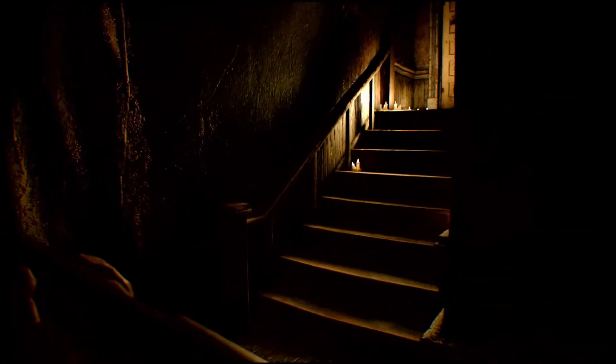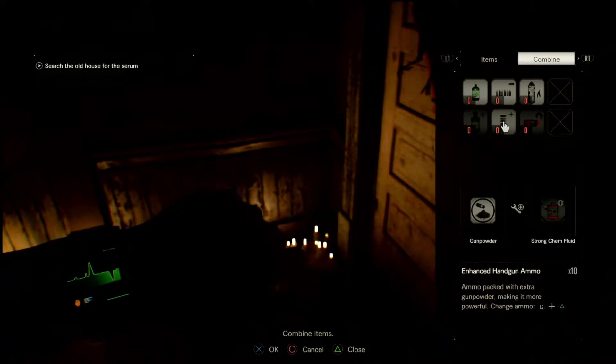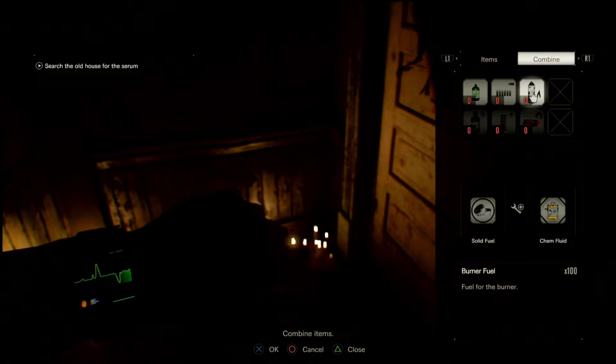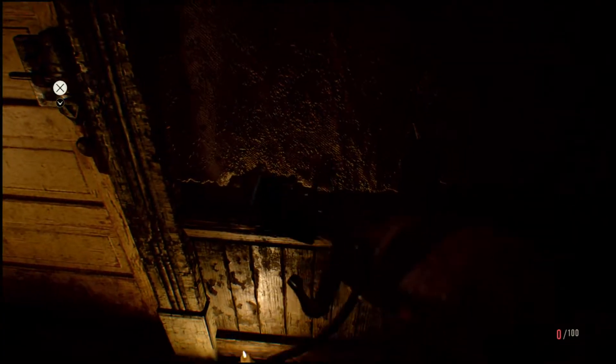Upstairs is where the mama is, but it's blocked by the crow. I need like a croak here or something. And fluid, perfect. So I need their health bullets or burner fuel. I think I'm going to go for burner fuel, even though it didn't seem like it did really anything to Marguerite unless I unloaded the whole thing on her.